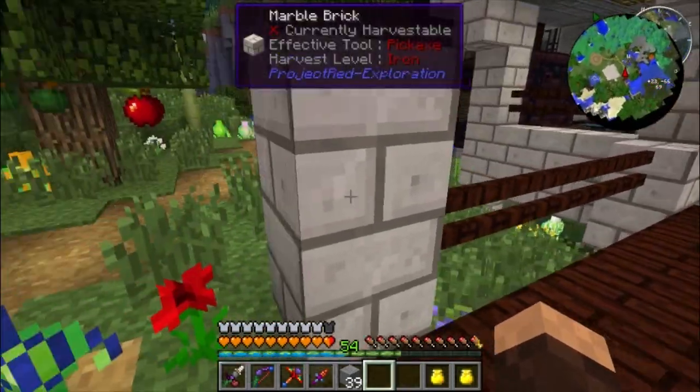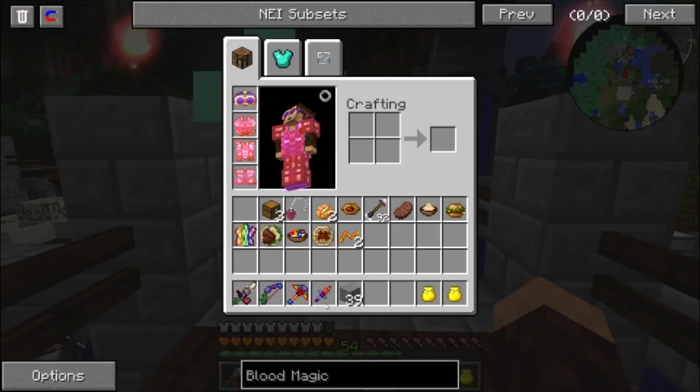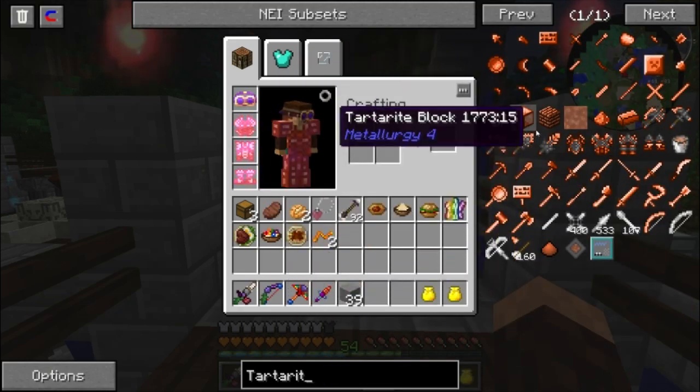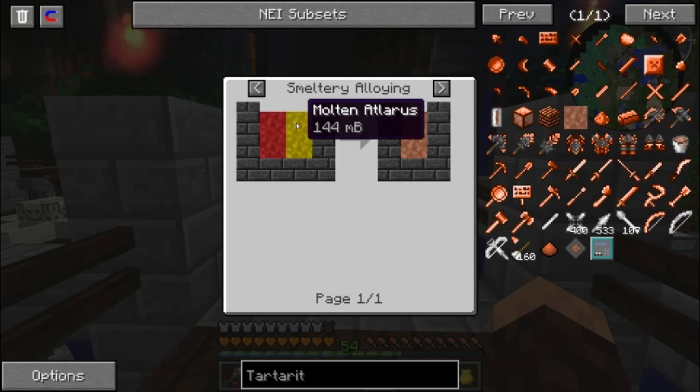I looked at the configs and someone in the comments said that Altarus and Adamantine — which are needed to make Tartarite — are fantasy metals. Resonant Rise has set them up so they only spawn in Erebus and Twilight Forest, Dim 7 and Dim 66. I didn't believe it so I looked it up myself, and it's true.